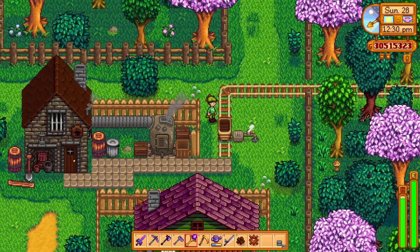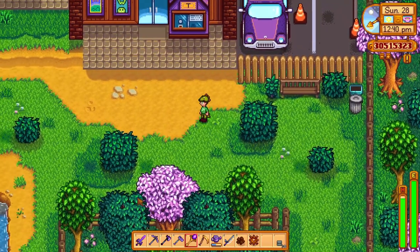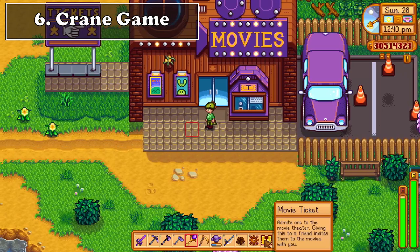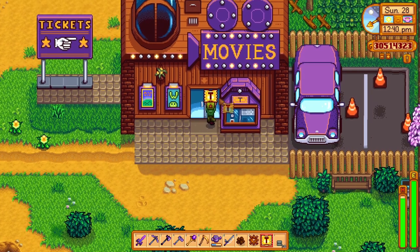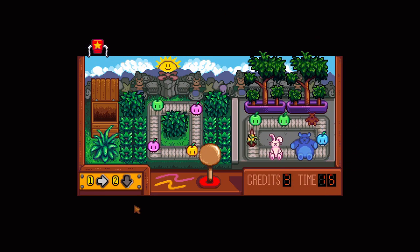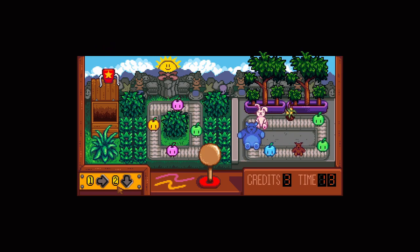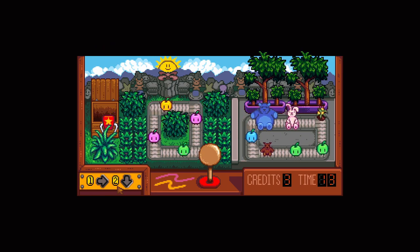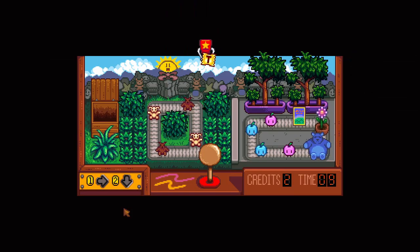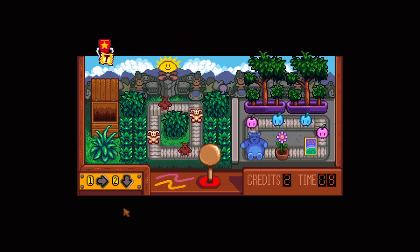The last way to find a dino egg in Stardew Valley, which is a really random way, is by going through the crane game in the theater. You unlock the theater after completing the lost bundle, which gives you access to the crane game. The crane game is really interesting — you can win a lot of items and some are secretly hidden behind the bushes, just waiting for you to find them. One of the items you can find is the dinosaur egg, hidden behind the bushes, so always make sure to check them.